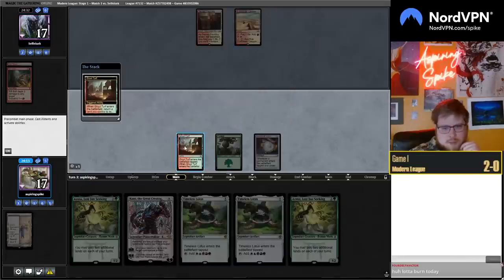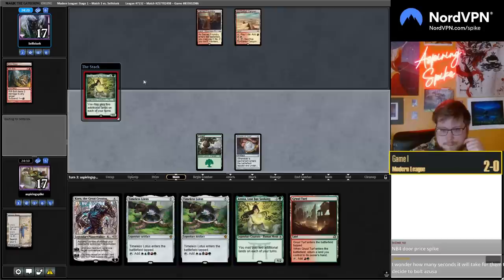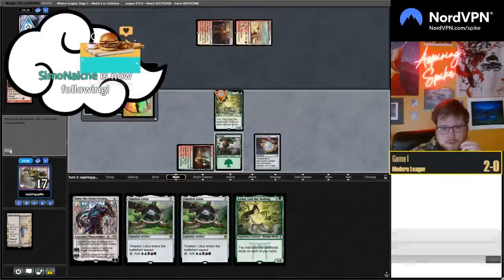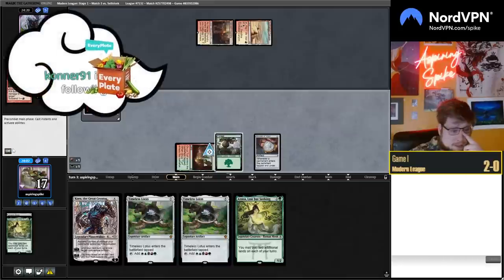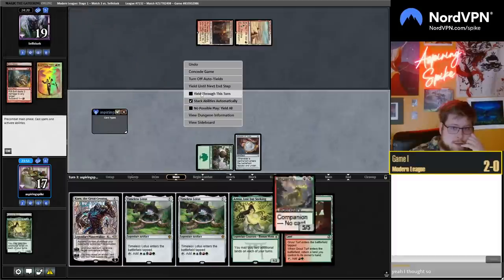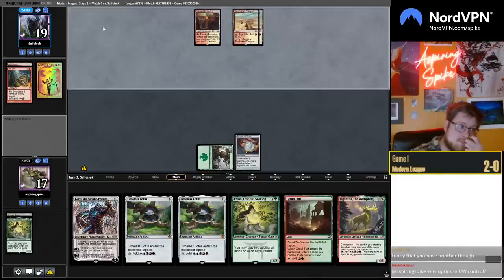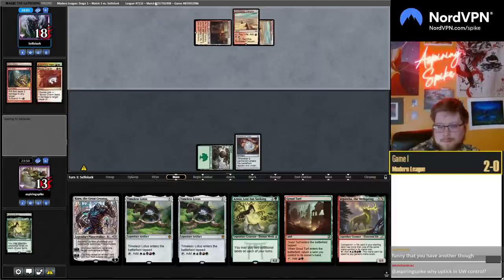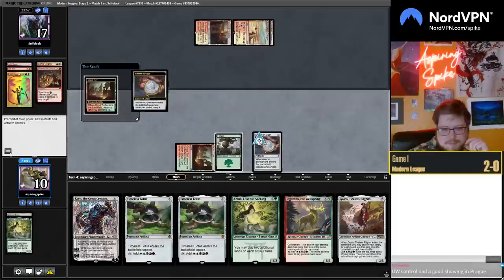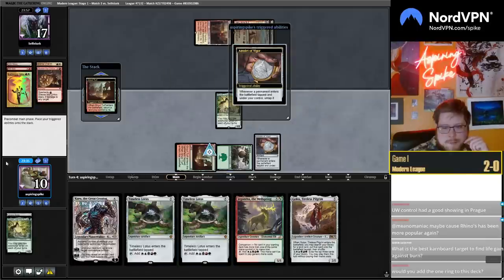A lot of Burn today. I think the uptick in Burn makes sense with Creativity being so popular — just one of the best decks of Modern against Creativity. Yeah, so they do have the bolt for Azusa, so I can either put Giganthas into my hand or just play out the other Azusa and pass. I think I like it — my opponent's more likely to tap out and not kill my Azusa if I just do this. As for the uptick in blue-white control — your guess is as good as mine; the deck has been fine this whole time. It's just like people decided it was fine again.